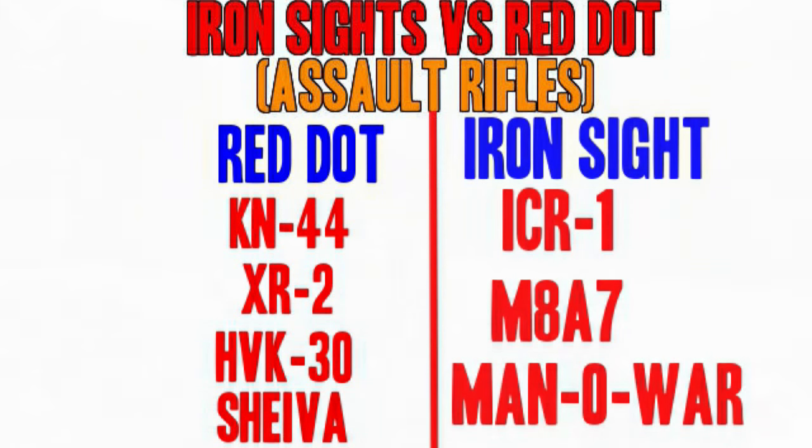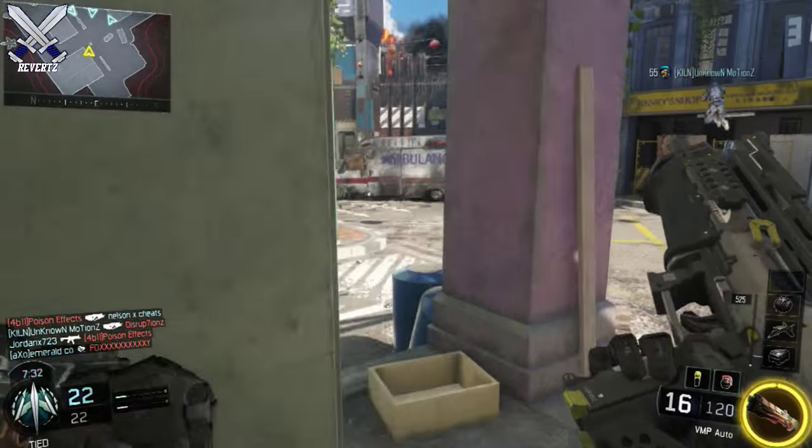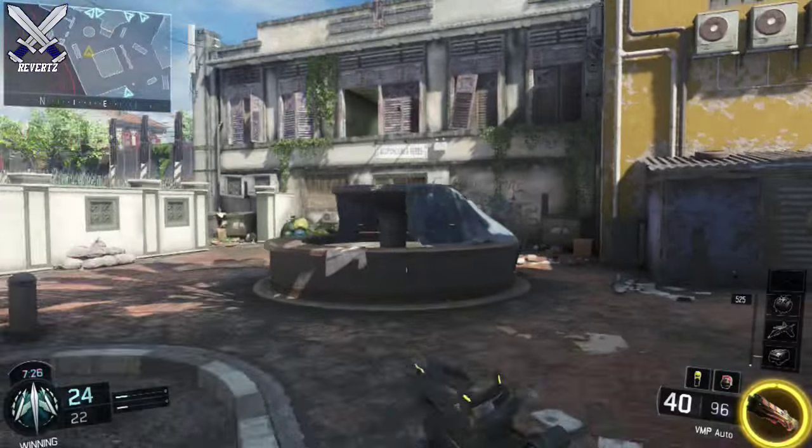For the weapons that don't need a red dot sight, I have the ICR-1, the M8, and the Man-O-War. All of these weapons either have a very good iron sight, the recoil is controllable, and they have a slow fire rate.